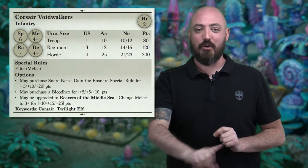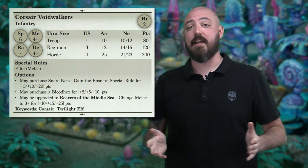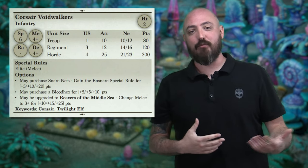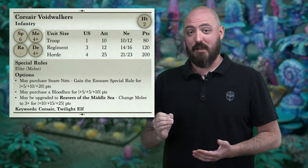As I said in the design diaries, we really wanted a core infantry unit that captured the flavor of the faction and tells a little bit of a story. For the Twilight Kin, we knew one of the directions we wanted to go was for them to take away what your army does well. The Corsair Voidwalkers made the most sense to highlight this as a unit. At their base, their profile is very standard — they come in a troop, regiment, and horde with infantry stats: Melee 4+, Defense 4+, and really solid Nerve. Their attacks scale as you would expect, but where they really shine is in those upgrades.